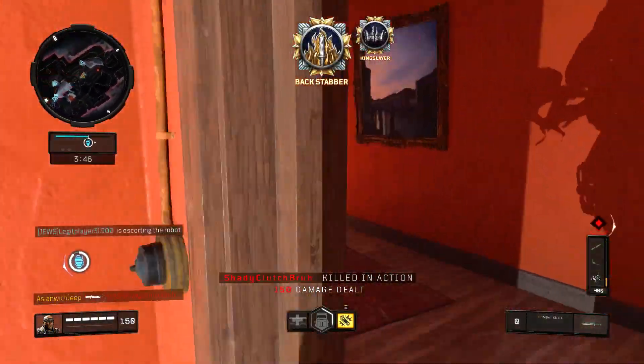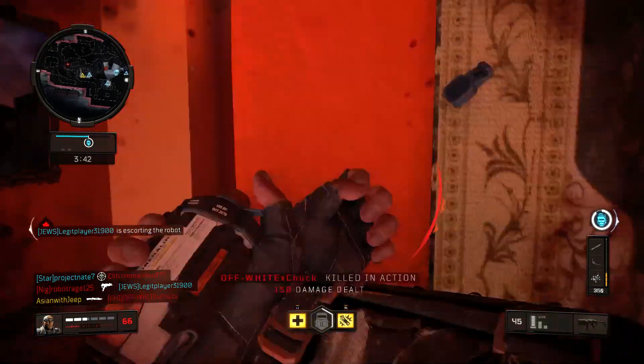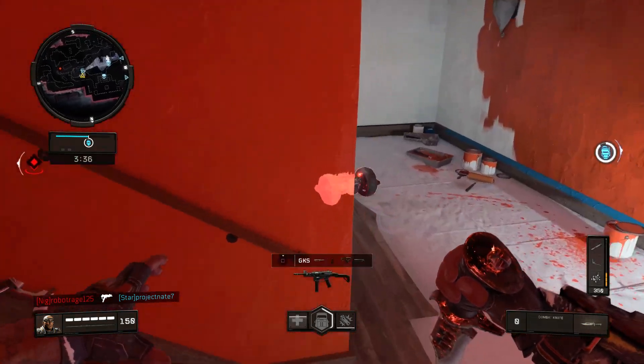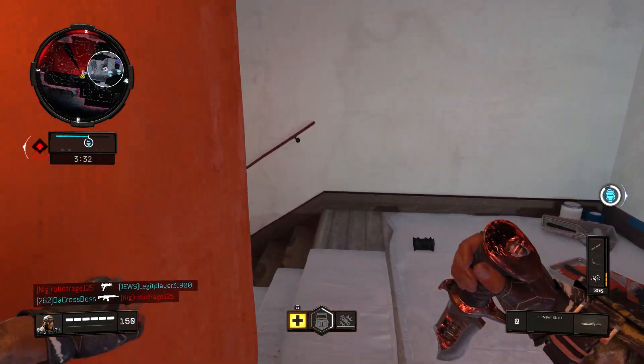Maps with tight interiors such as Firing Range, Summit, Seaside, and Gridlock are good candidates for completing the camouflage challenges. Though not all maps will offer tight spots for you to control, you can rely on your blade when the opportunity arises.